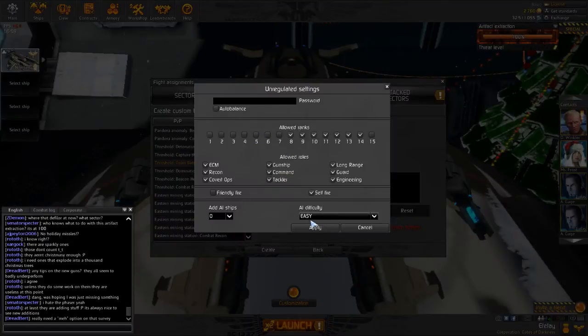Setting up the custom match: team battle, uncheck auto balance, and apply. Including every rank to cover whatever ranks were brought.